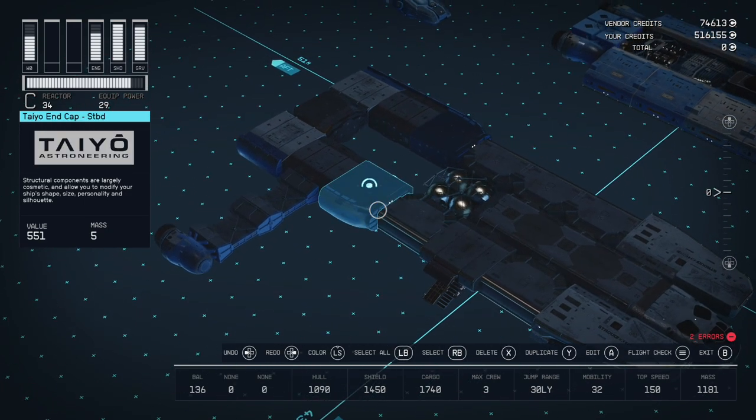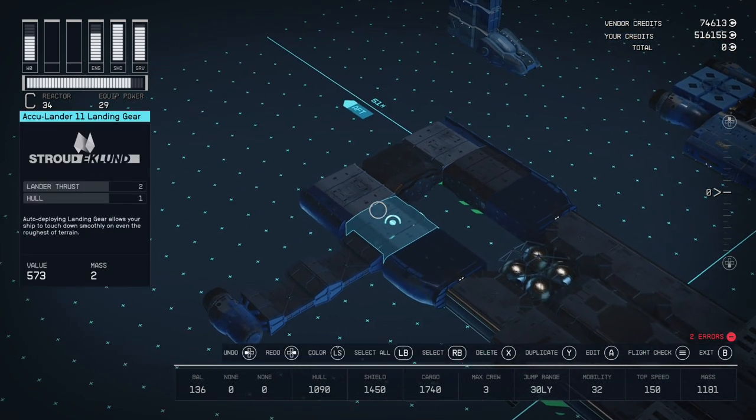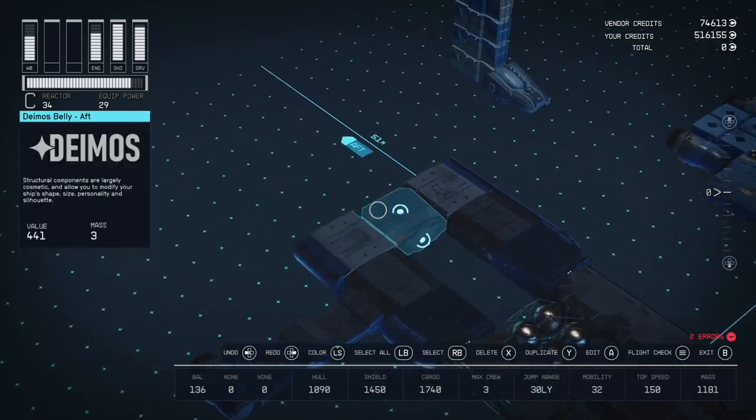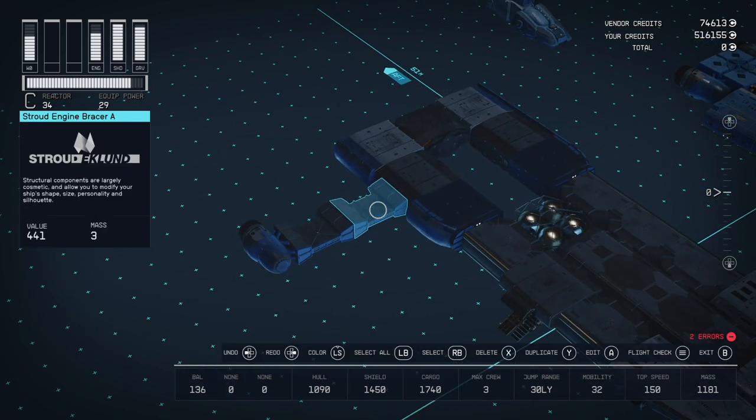For the back half, we have a Taio end cap that kind of pulls the ship out a bit and gives it some more depth. We have another one on this side, and we have four Stroud-Eklund landing gear on the back — same landing gear, just four of them.